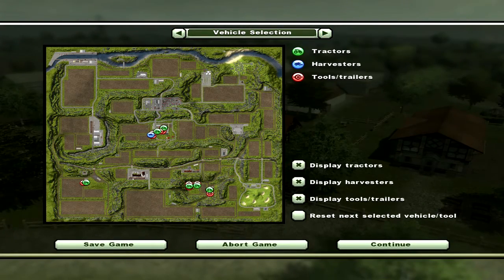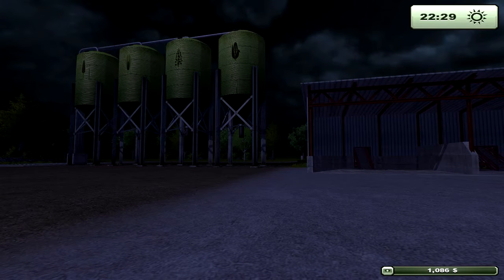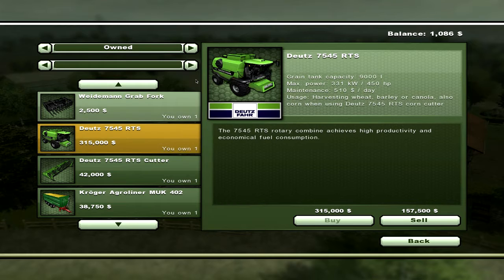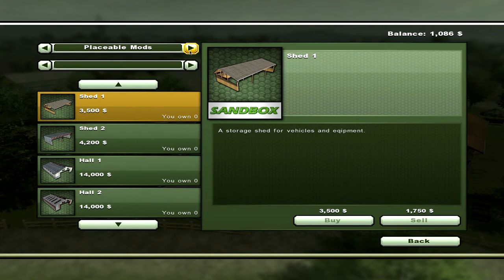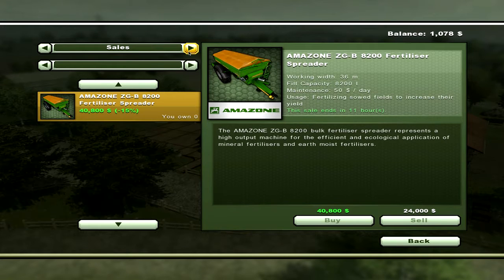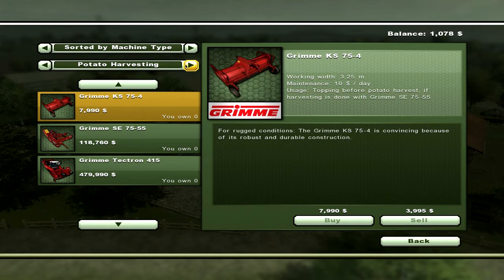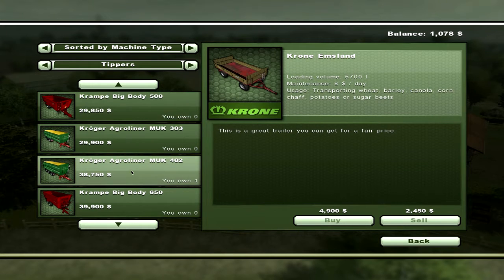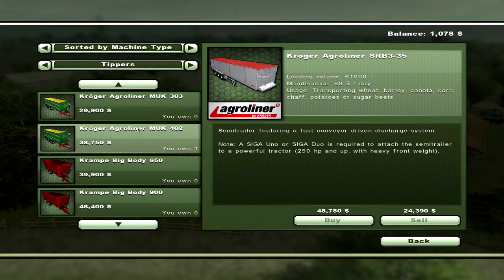Push P to open the shop. Items are sorted by category: current sales, things you own, machine types, brand, animals, placeable objects, and mods. Mods are easy to download from the front menu screen. When purchasing something like a tipper, you can see price, volume capacity (this one holds 35,000 units), and daily ownership cost — this tipper is $40 a day; the better one is $80 a day.